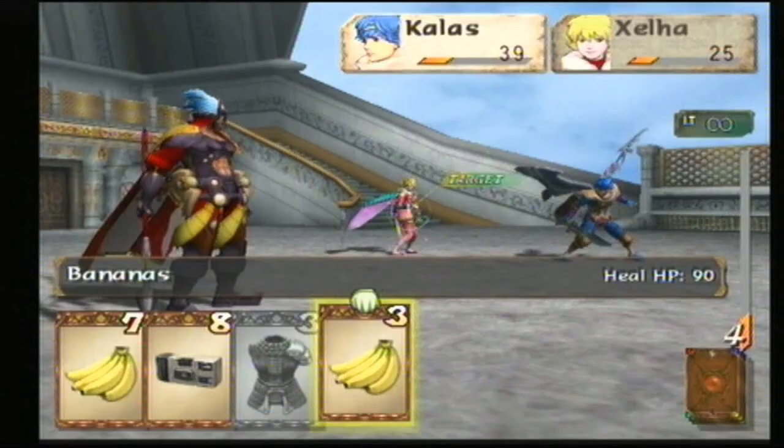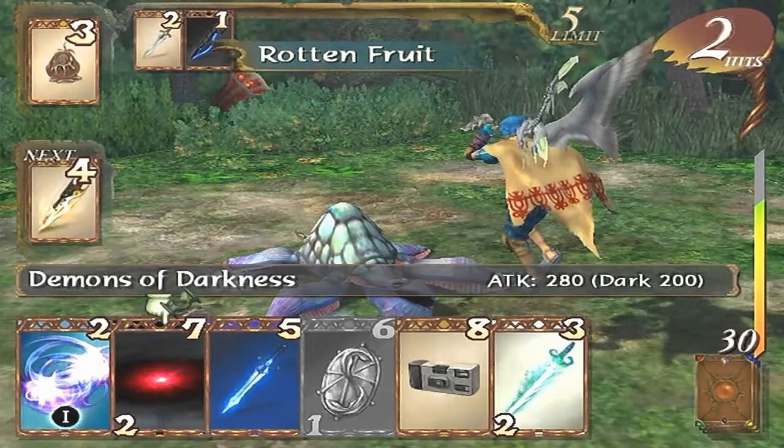This time-based system also plays a role in combat. You might have the essence of bananas that you've been using in your deck as healing items. However, over time they rot and become poison bananas that can now be used as an attack, dealing low damage.